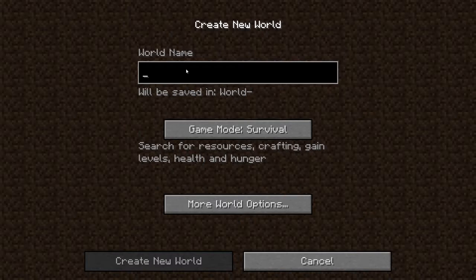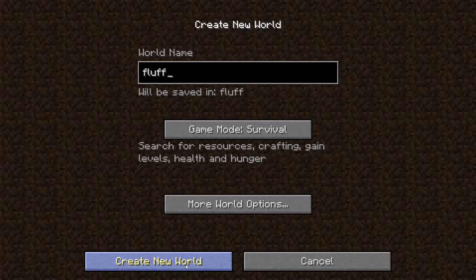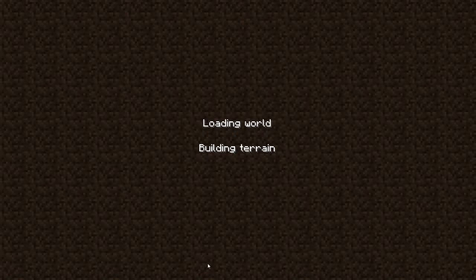Eric: Can I name it? Host: Okay, I'm going to name it — I swear to God — I can name it Eric's World. Host: Create. Eric: Wait, was it on survival? Host: Yep. You'll be fine.